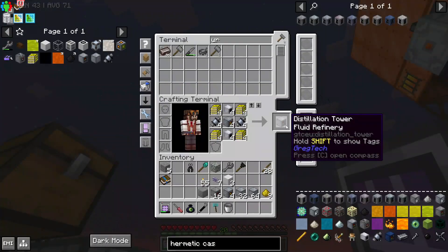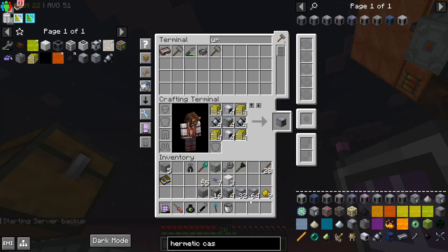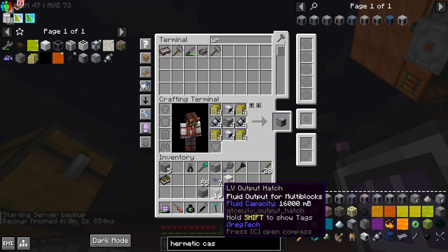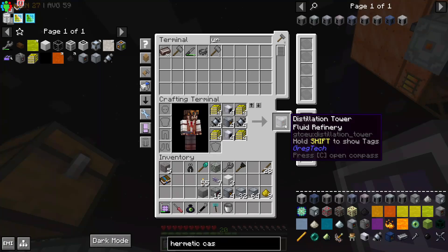And now it's time to make four distillation towers. This required such an enormous amount of stainless steel to make all of these 96 clean stainless steel casings and HV machine holes — everything was bad. We made nine stacks of stainless steel in a recent episode and thought that'd be enough forever, but no. And this is sharing walls!